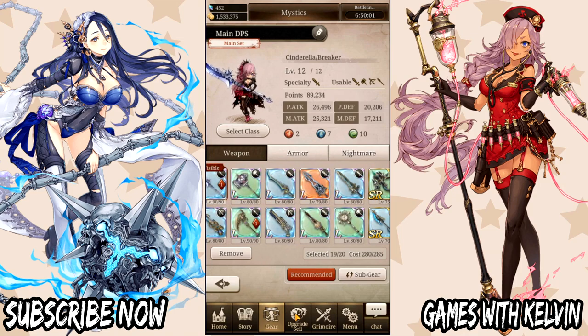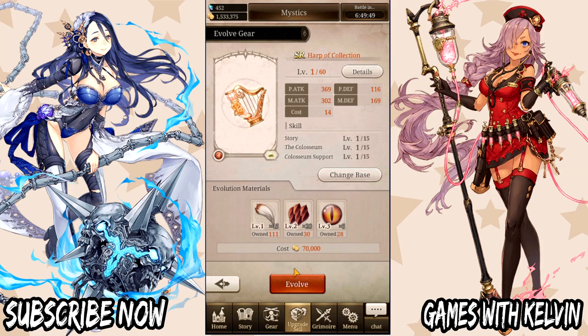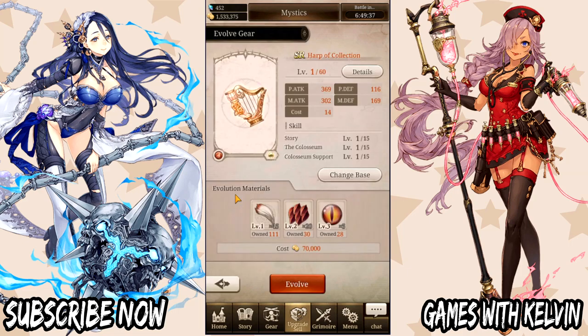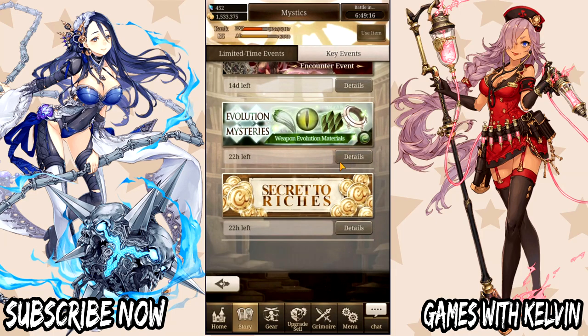To evolve, go ahead and come to the upgrade button, then click on evolve gear. From here, pick your base item that you want to evolve. Make sure you have the materials needed — there is going to be a hefty price. The best place to farm those materials is story mode, then under events come down to the evolution mysteries. That's an elemental dungeon you can run to get the materials for whichever weapon you need.